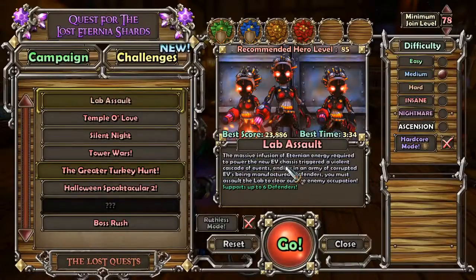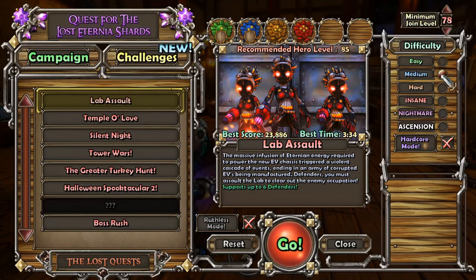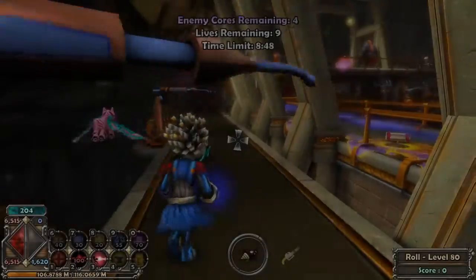So whether you're on an Eevee, a Ranger, or a Huntress, it doesn't matter. Lab Assault difficulty is as far as you can go. The more defensive points and health you have, the better, because you will be taking a couple hits.